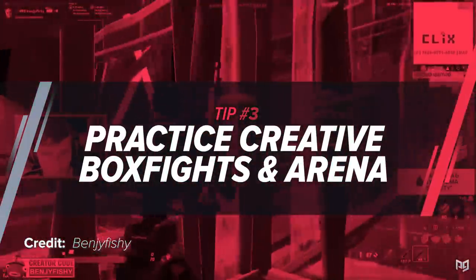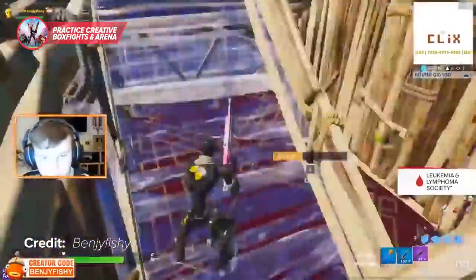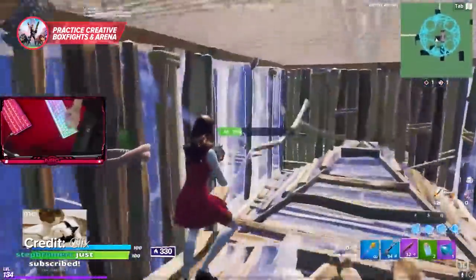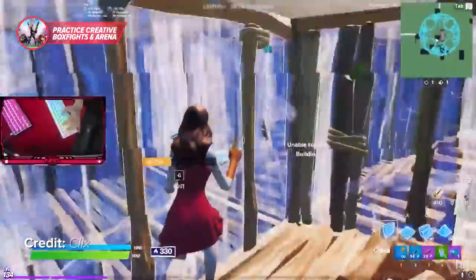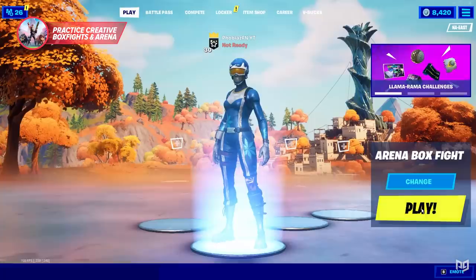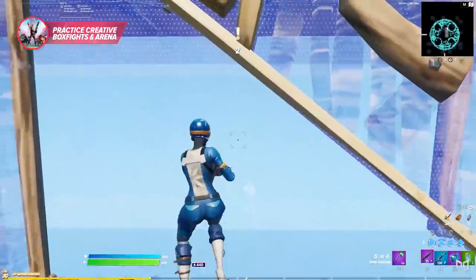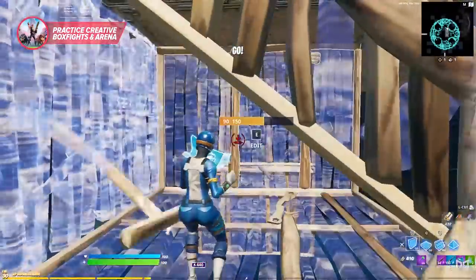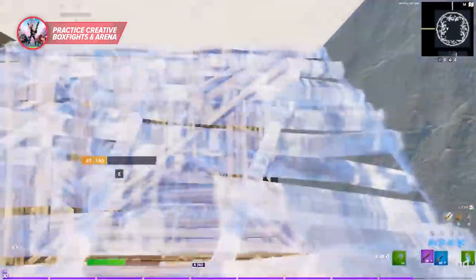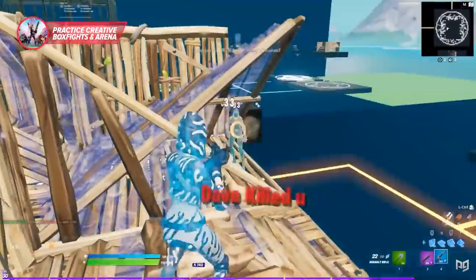Box fights have been popular ever since Creative was first introduced to the game back in 2018, and it's really clear to see why. Box fighting trains the most essential game mechanics that you need to be good at the game — things like piece control, editing, and aim. As a bonus, Epic has released the new arena box fight mode, which means this isn't just practice for your close quarters combat since these fights will now contribute to your hype points. This action-packed game mode will allow you to become comfortable in a compact environment, relying solely on aim and movement.